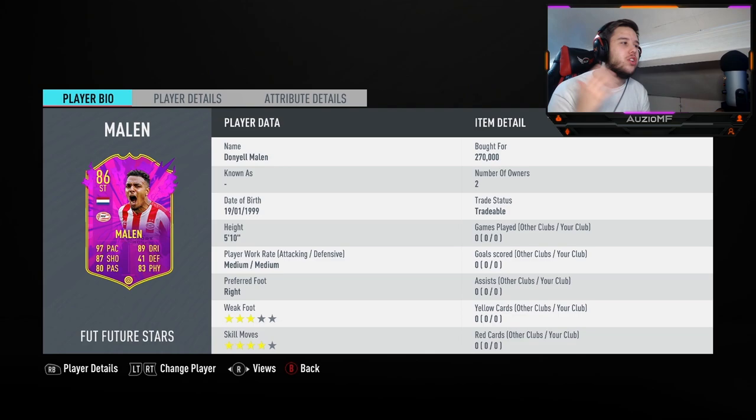What's going on guys, Ozzy here and welcome back to a brand new video. So today we have a Marlon Future Stars card, 86 overall — not the greatest rating, but look at the card stats: 97 pace, 89 dribbling, 87 shooting, 84 physical, and 80 passing. He looks insane.